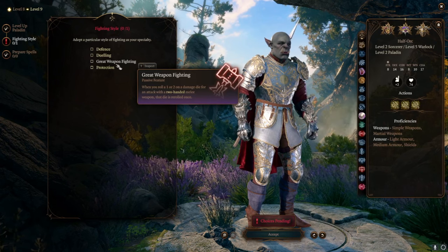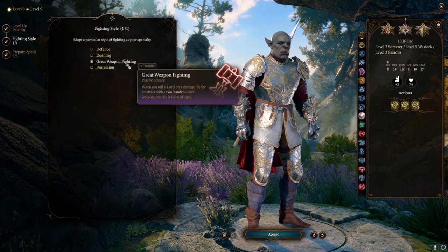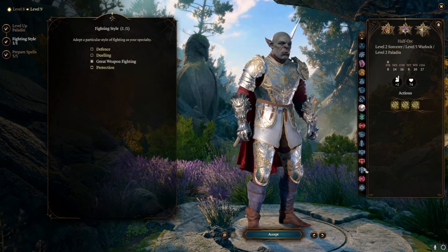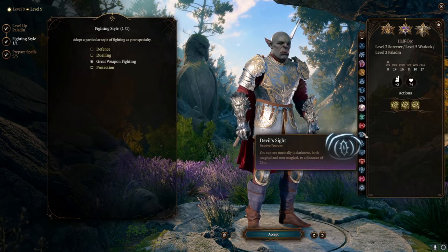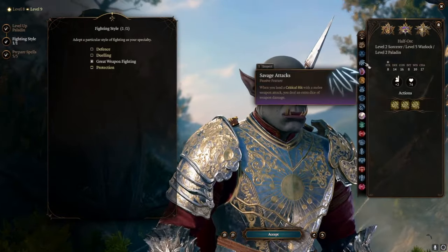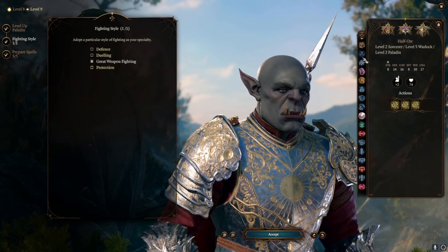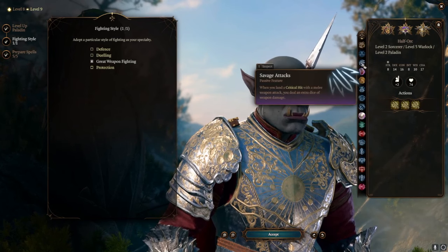Fighting style: you must pick Great Weapon Fighting. This will allow you to re-roll all the ones and twos. And if you combine this with Savage Attacker from the Half-Orc — whenever you crit, you have an extra weapon die. This also works with your Smite dice and with your weapon dice. This is going to be amazing, especially if you can find a good Longsword, and there are a few of them.